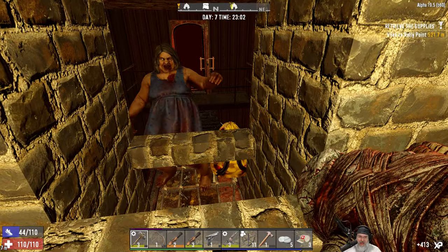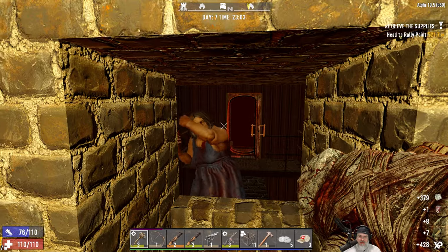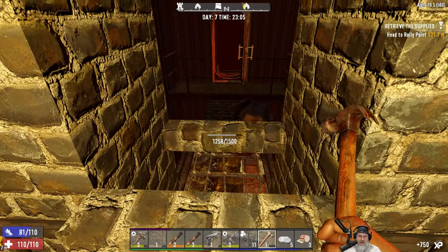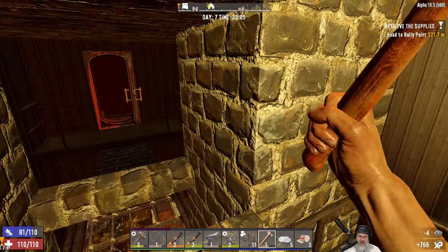We got a bag - let's see what's in there. Oh nice, we got some more ammo, some food, a little bit of cash. I'll take that. Okay, let's just touch up here - everything's in pretty good shape overall.